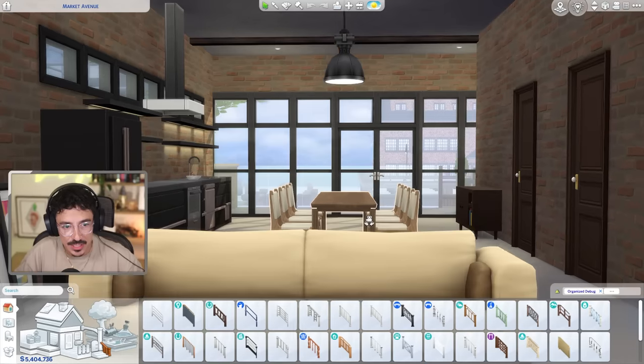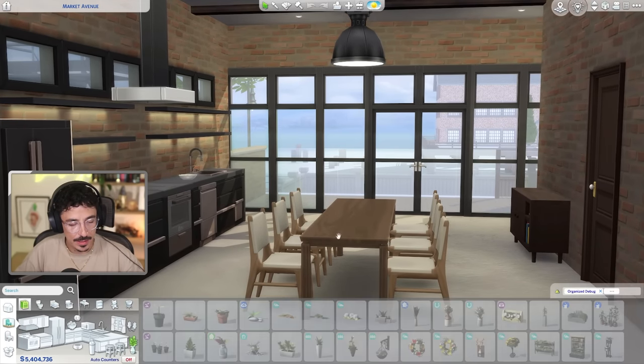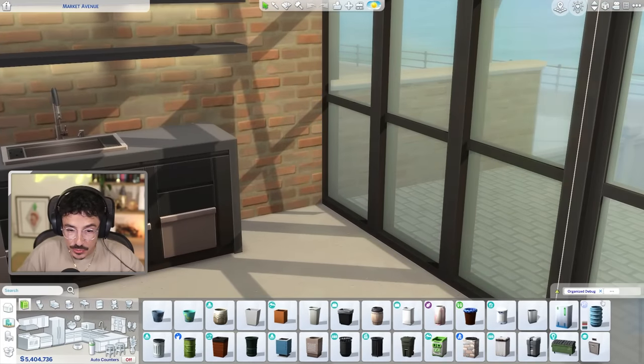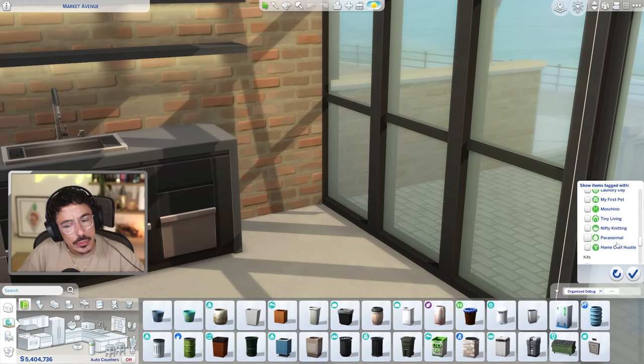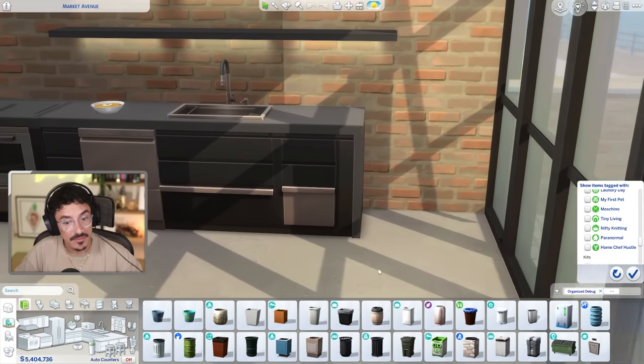So we're going to make a start on the kitchen area. We do need a few more decoration pieces here. I'm thinking like a bin over in this corner here. Did the home chef hustle pack come with a new bin? I don't know if it did or not. Now we are in stuff packs - no, it didn't. Very surprising about that.